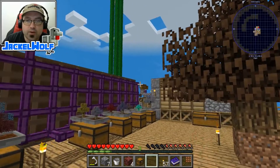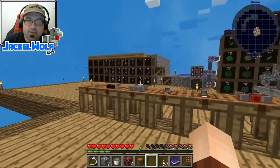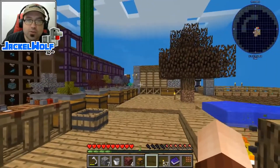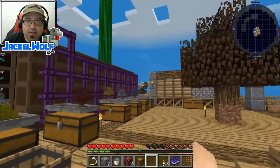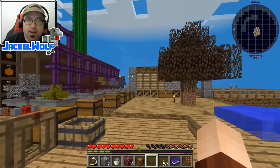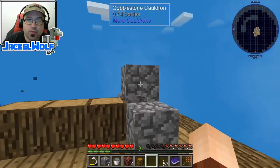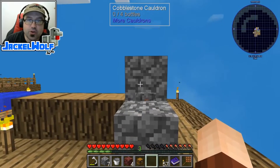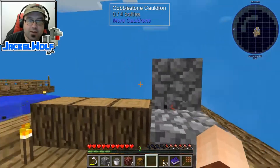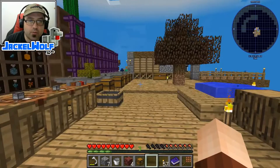A couple of episodes ago, we created ourselves some automatic lava. We're now going to take that a little bit of a step further and we're going to upgrade that system into one that is going to use a geothermal generator. The automatic lava that we built over there uses a dropper. In this case, we're going to upgrade that to a user. The user actually requires power, so we're going to make a self-contained, self-powering unit that, once we get a little bit more of a power system set up, we can have it feed directly into that. But for right now, we're just going to work on having it self-powered and go from there.